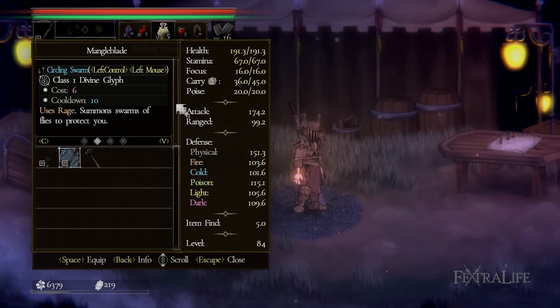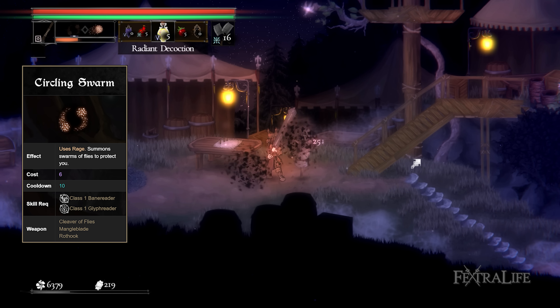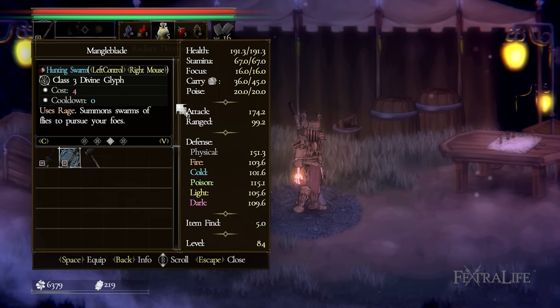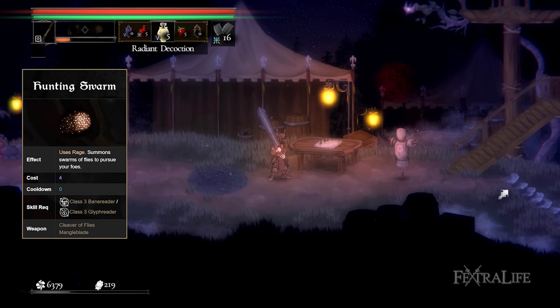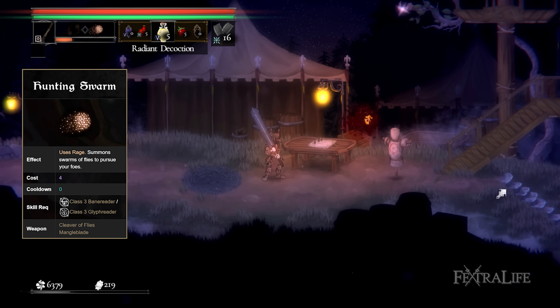The runic arts are: Circling Swarm, which creates two swarms that circle around your character dealing damage to any enemy they touch — since you'll be fighting up close, you'll be able to increase your damage up to three times. Hunting Swarm creates a swarm that follows the closest enemy and deals periodic damage. The swarm moves very slowly, so it's best used when close to an enemy in order to get the most out of it and not miss damage if the enemy moves out of range.